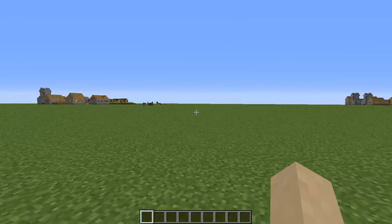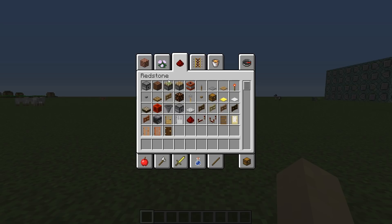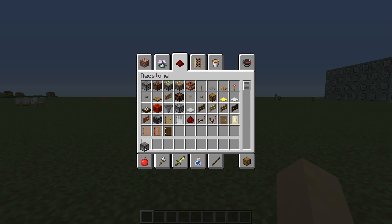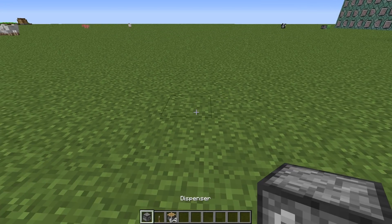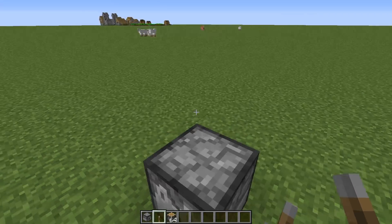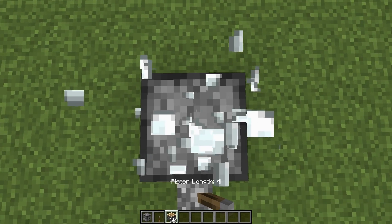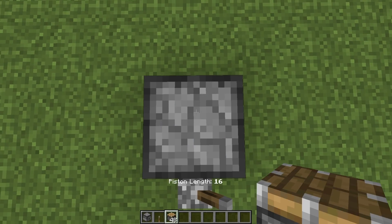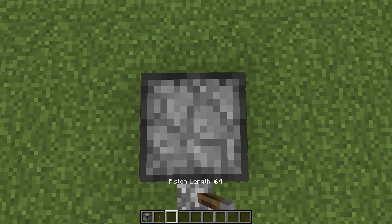These are not normal pistons. You can craft them by using dispensers — not droppers. You need a lever or a redstone connection, and you need normal pistons. You adjust the size by placing the dispenser first, placing a lever next to it, hopping on top, and sneaking while holding pistons in your hand.